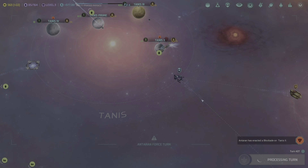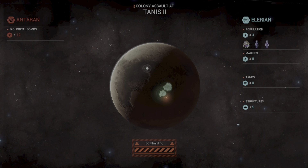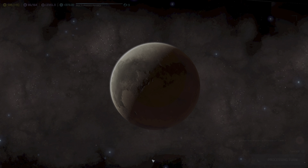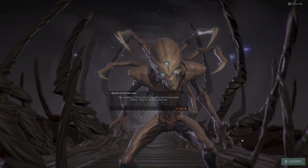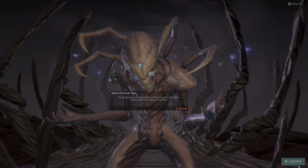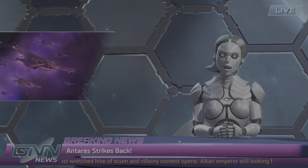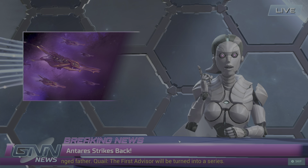Tanis 4 has high gravity which gives us a 50% reduction in production. Build order will be: automated factory, biosphere, fungal farm, hydroponic farm, and then after that colonial revenue service. Let's make our way over here and end our turn.